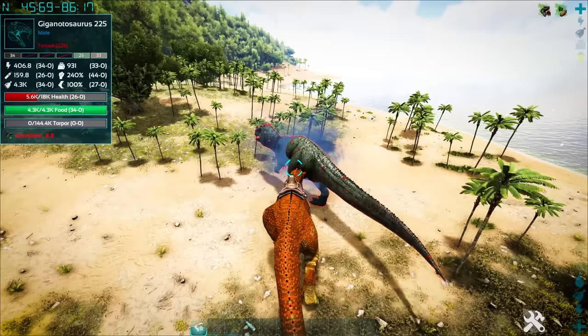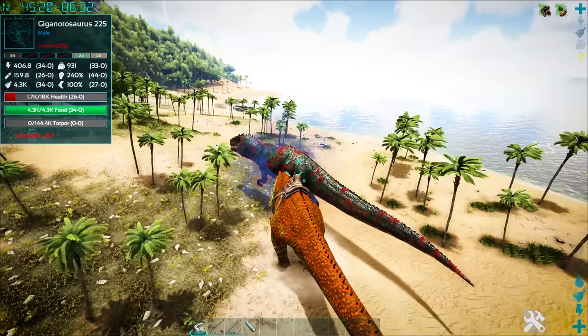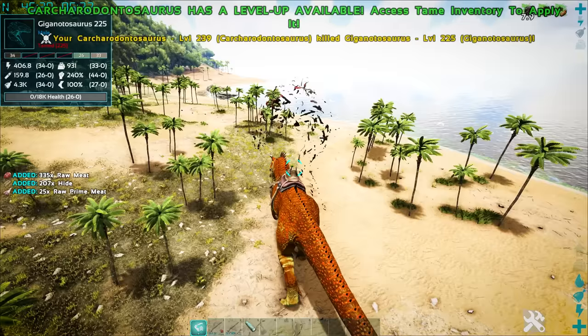And not forgetting, it boasts a tail whip with a knockback effect, similar to something like a Reaper, launching things — even a Giga — a pretty long distance. So you can keep it at bay, biting away until you've taken them down. This really does seem like the giga contender it's meant to be.